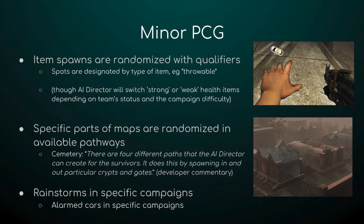Another procedurally generated system is that specific parts of maps are randomized in what pathways are available. When you go through the cemetery in the Parish, for example, you may see that certain fences are either missing or present, and certain crypts will be deleted so that you have to navigate the cemetery in a different route than you might normally take.